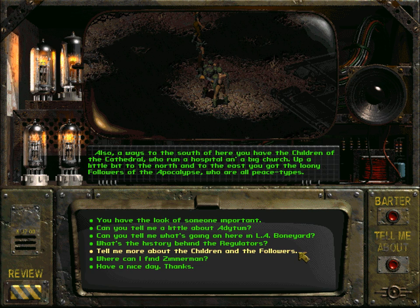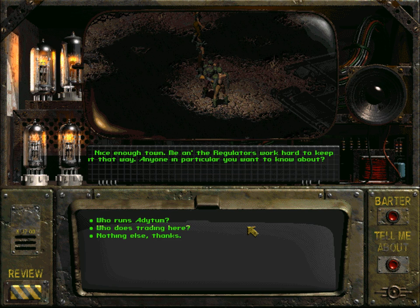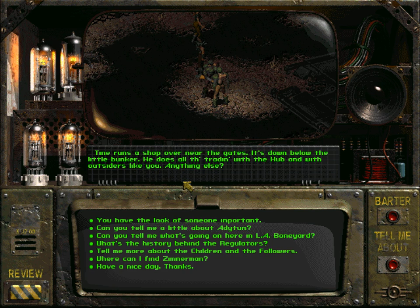'Also a ways to the south you have the Children of the Cathedral, who run a hospital and a big church. Up north and to the east you've got the loony Followers of the Apocalypse, who are all peace types.' Tell me more about the Children and the Followers. 'The Children of the Cathedral all live in this big block church-type building. They have some sort of big guard and they go around trying to convert people to their cult.' Who runs Adytum? 'Adytum is run by John Zimmerman — he is an upright fellow, takes good care of the town.' Who does trading here? 'Tyne runs a shop over near the gates, down below the little bunker. He does all the trading with the Hub and with outsiders like you.'